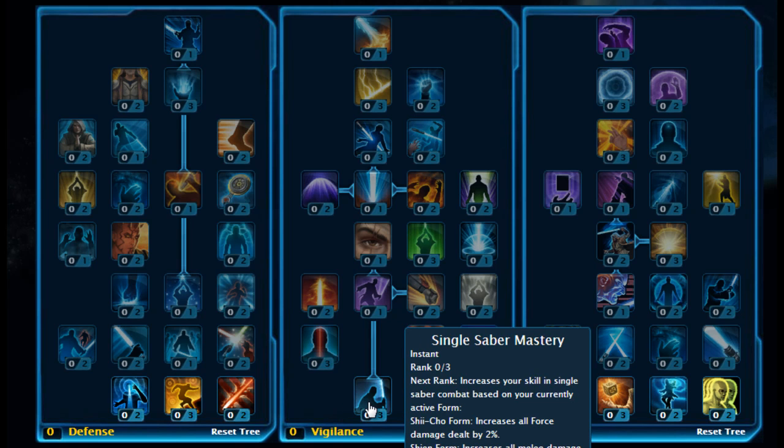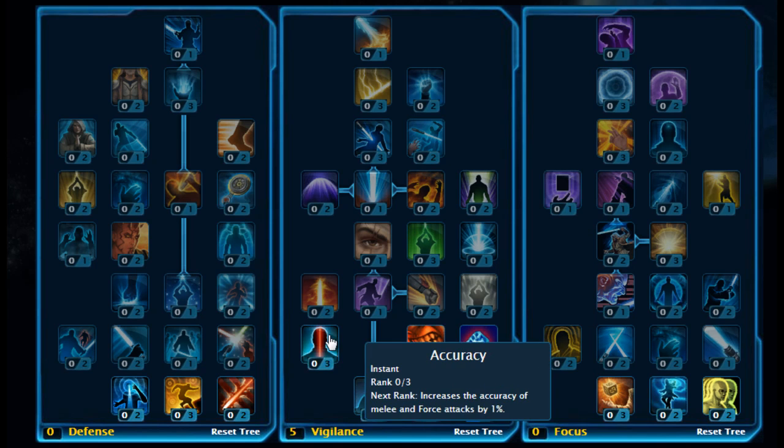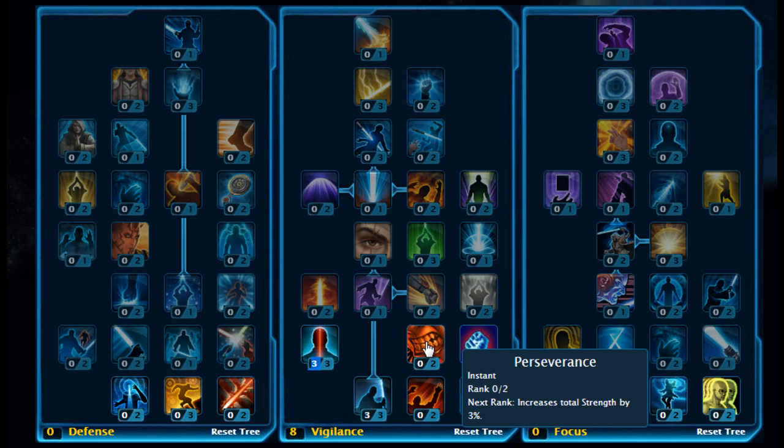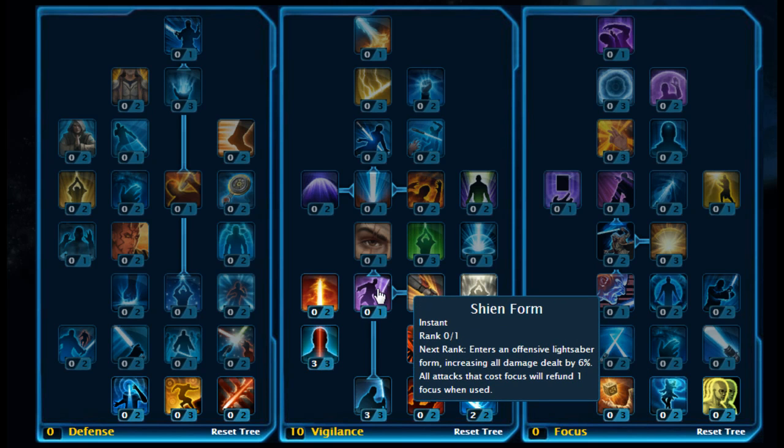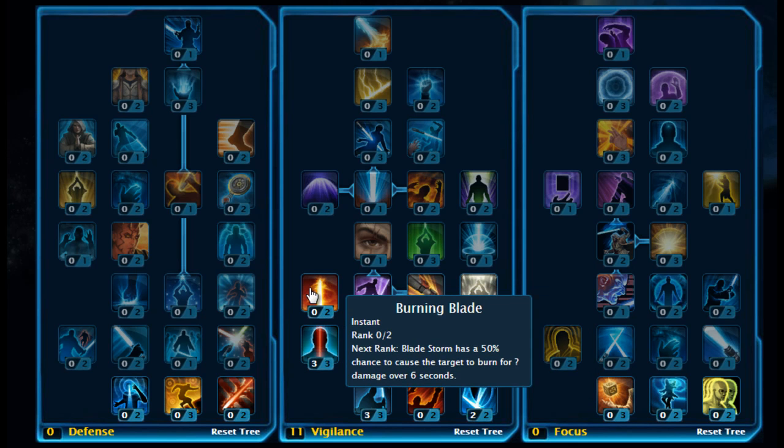You want to start off by putting 3 points on Single Saber Mastery. Then stick 2 points on Improved Sundering Strike. You then want to put 3 points on Accuracy, and move across and stick 2 points on Perseverance. Moving up, you want to pick up Shien Form.